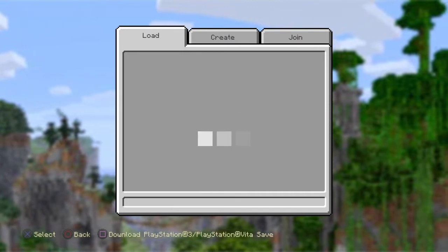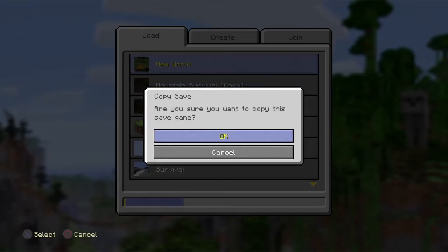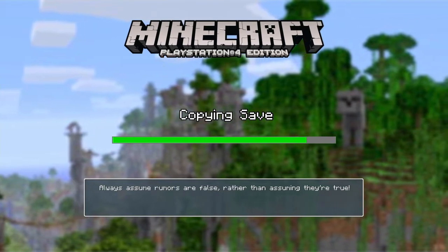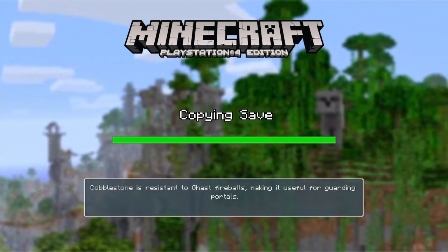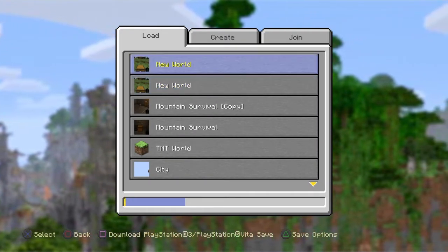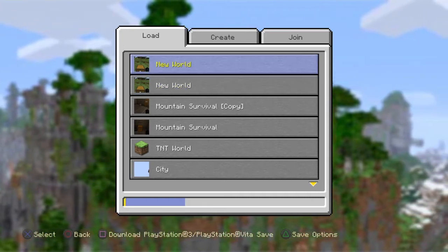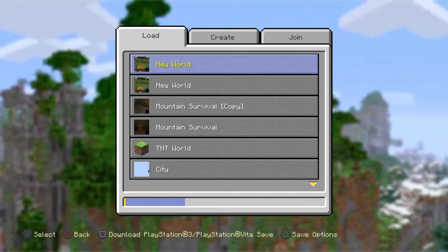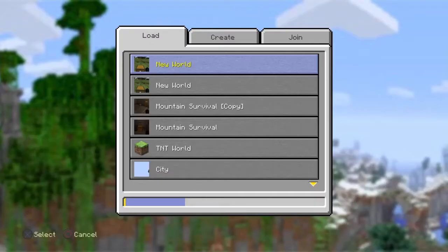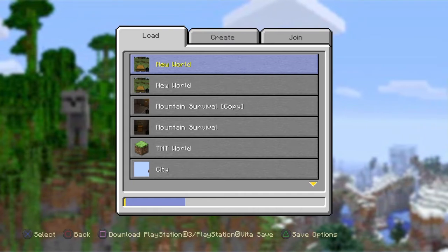Then you want to go to Play Game and press triangle so you can copy the save, because if you mess it up then you can be stuck in creative forever — well, you won't be able to get achievements, but you can swap your game mode back to survival. The copied world will be at the top; the original one is at the bottom. If you forget which is which, just press triangle and rename the save to 'copy'.